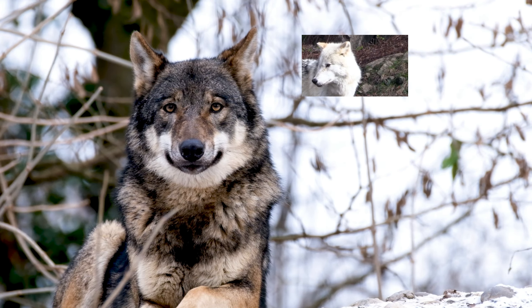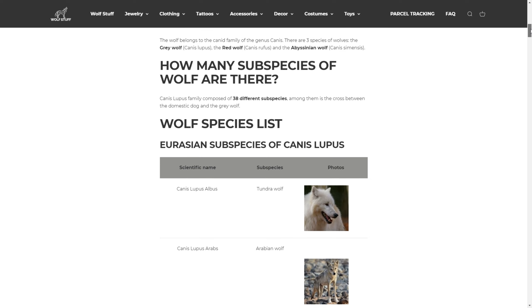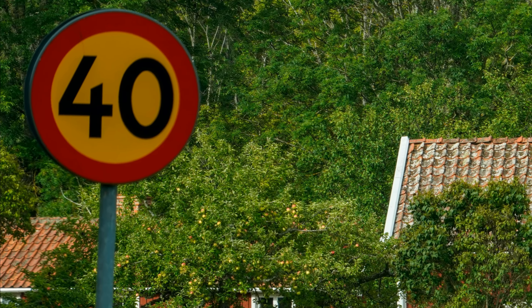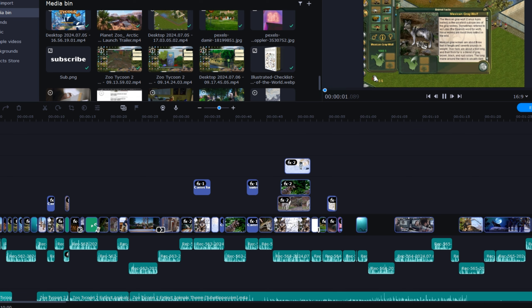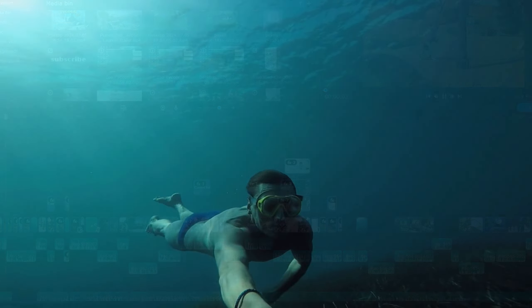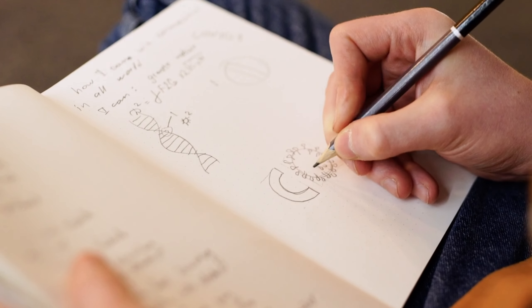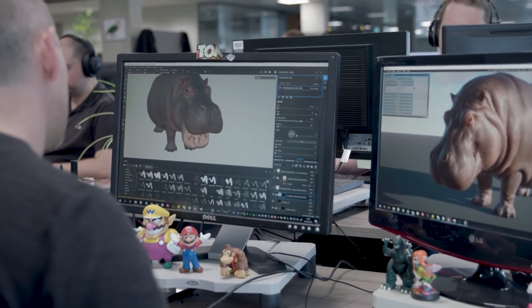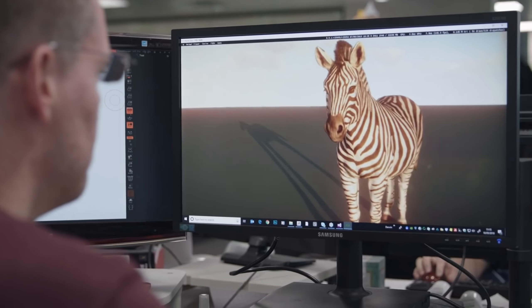The exact number of subspecies for the Grey Wolf can vary quite a lot depending on the source you use. Some mention close to 40 subspecies, while some newer literature says 14. Since this video is not supposed to be a deep dive into wolf taxonomy, I won't go into too much detail about why this number varies so significantly. But this might help explain why the people behind the games are having a hard time figuring out how to present these animals.